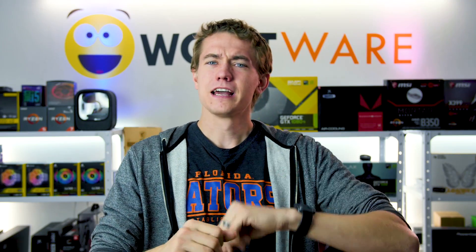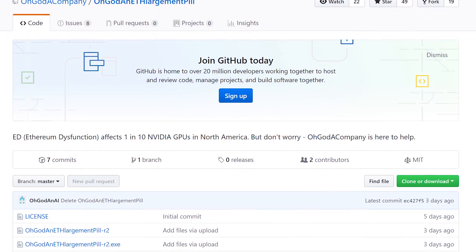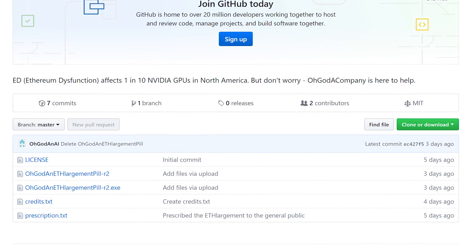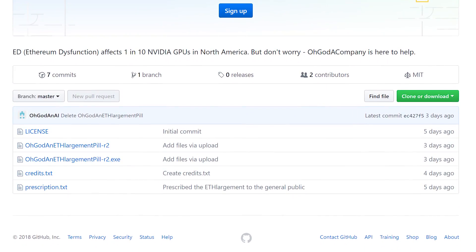I'm going to walk you guys through it and explain all of it, but I don't see a whole lot of reason why this would actually affect demand in the market. All this does is potentially give people a little bit better profits. There is a new program that appeared on GitHub called an ETHlargement Pill, which addresses Ethereum dysfunction on specific graphics cards that have GDDR5X memory.